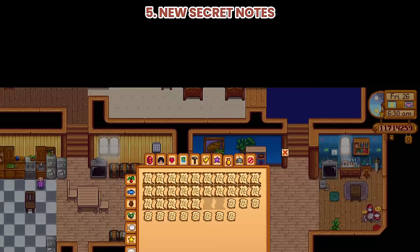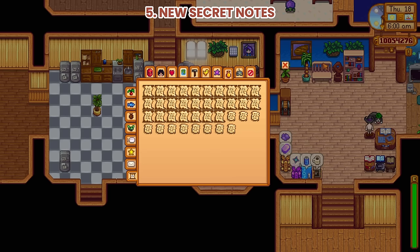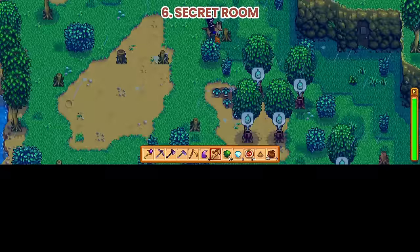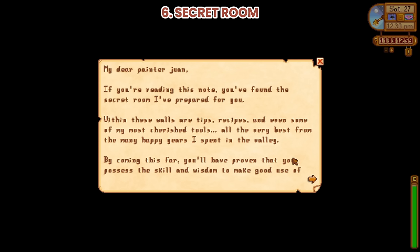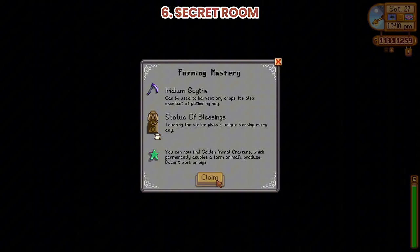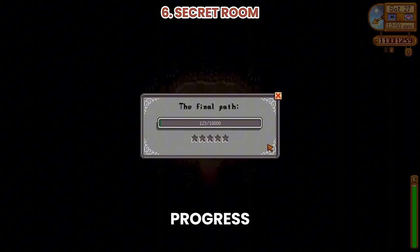Number 5: New Secret Notes. Secret Note Number 26, and Secret Note Number 27, which is from Grandpa and refers to the secret room. Number 6: Secret Room. All the way down to the southern part of Sinnersap Forest, you will see this tiny room which your grandpa mentioned in Secret Note Number 27. These are the mastery of every skill and the powerful rewards. You can see your progress here — every star is equivalent to every skill mastery.